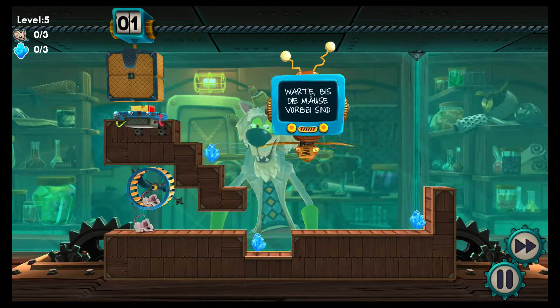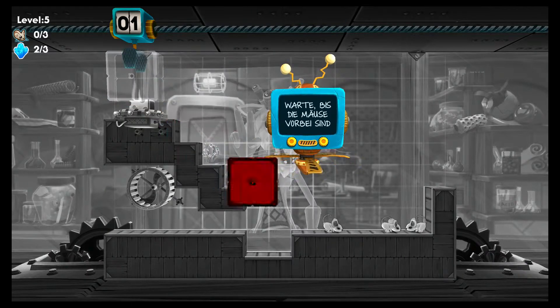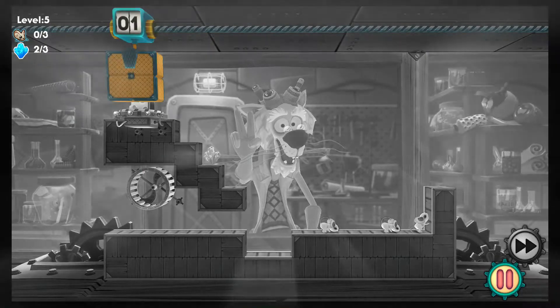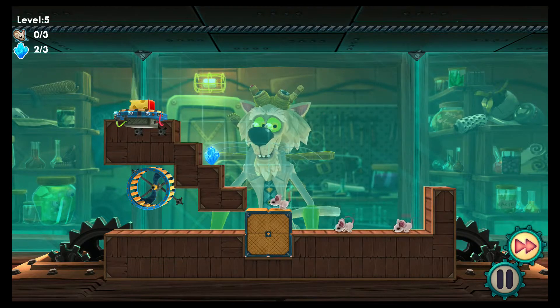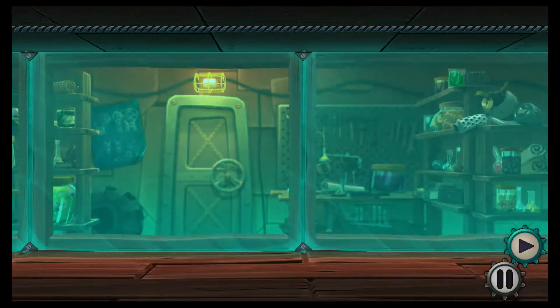Lass die Mäuse zuerst frei. Das ist ein Level, wo wir die Mäuse erst freilassen müssen. Mit einem Druck auf das Touchpad – beziehungsweise auf die Select-Taste bei der PlayStation 3, und bei der Vita müsste es das Touch-Display sein, da bin ich mir aber nicht sicher – könnt ihr das Ganze pausieren. Mit einem nochmaligen Druck könnt ihr es dann weiterlaufen lassen. Das ist vor allem in späteren Levels relativ unumgänglich.